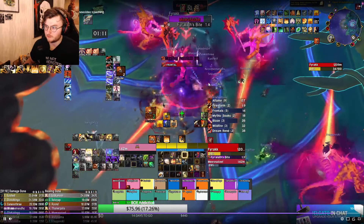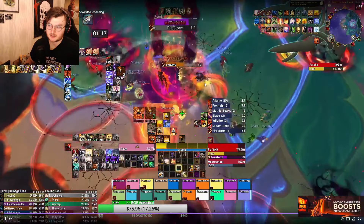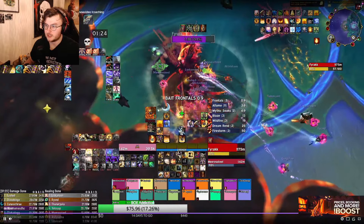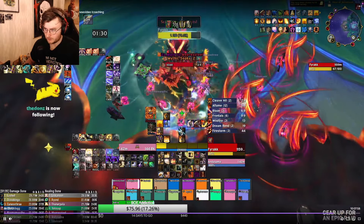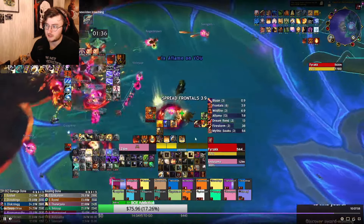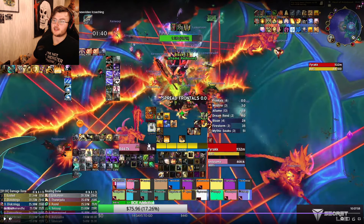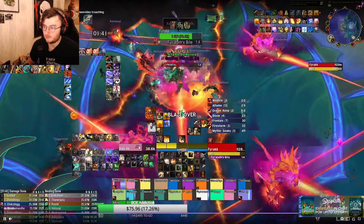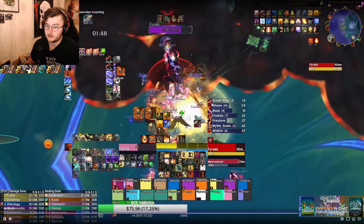The second blazes happen — I don't get them, and I don't really care about getting hit by a blaze as a tank. Mirrors is going to get two more frontals and then I taunt afterwards. He moves the boss into a better position after the Firestorm for the second Mythic Soaks. I taunt, soak my Mythic Soak, then move the boss further up so people can spread for the incoming blazes. I use Ardent for the frontal during this hard overlap of blazes plus frontals.